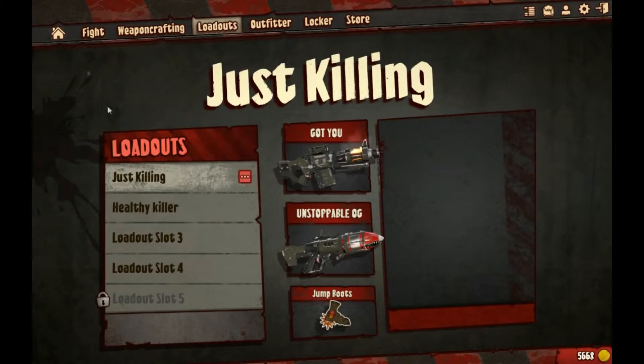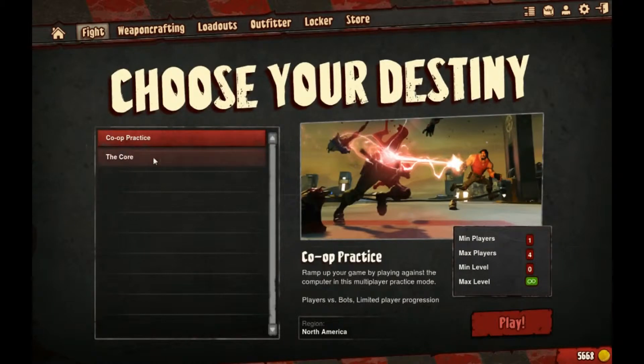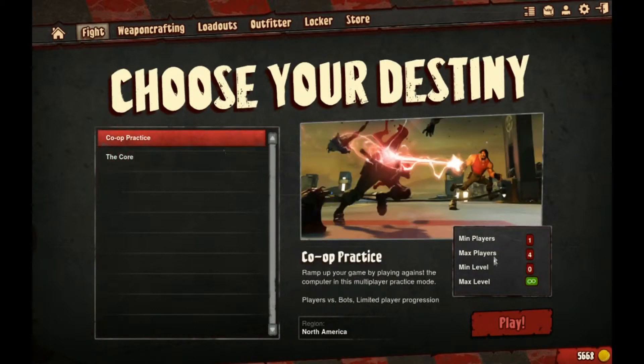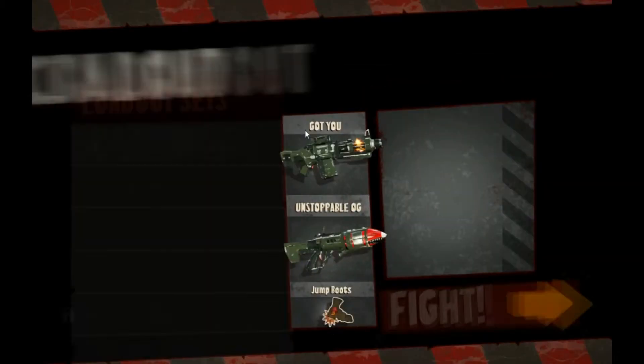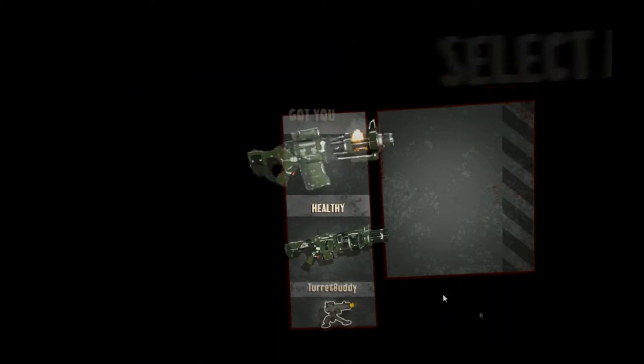Let's go into fight. Co-op is four people versus four bots, and core is four versus four with four different game modes — we'll talk about those in a second. Let's see if we can get into a lobby. Oh damn, we got dropped right in — that's awesome. We'll use the health weapon to show you guys what's up.